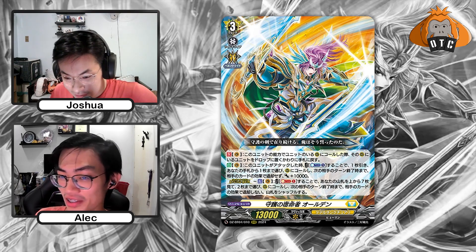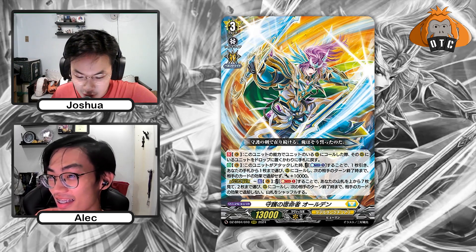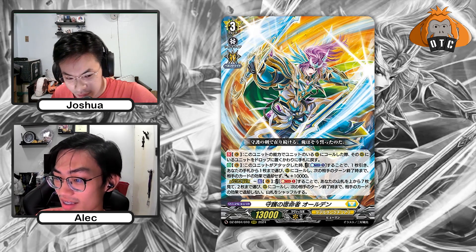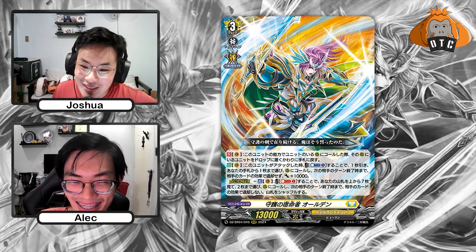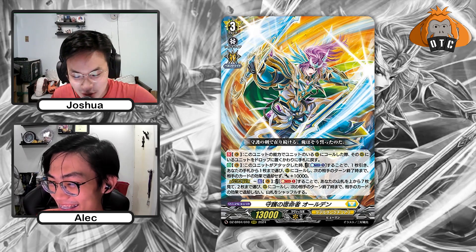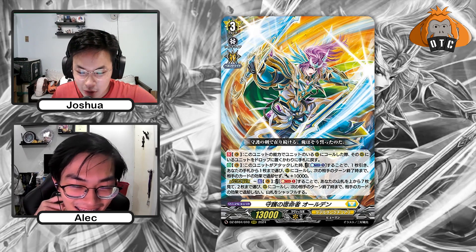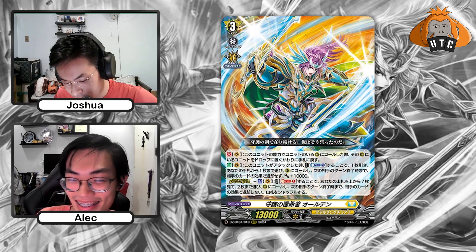The Divine Skill is Soul Blast 1, look at top 7 cards of your deck, get 2 cards from among them and call them to rearguard. Until end of your opponent's next turn, they cannot be retired by opponent's cards. So some resist going on here — CB1 for plus 1, then Soul Blast 1 for plus 2. And you can get back units from rearguard circles back to hand, so you can call out PGs and bounce them back to hand using Alden's skill.